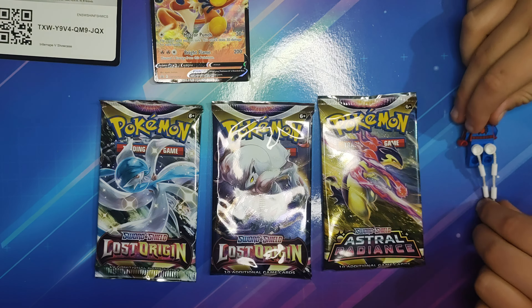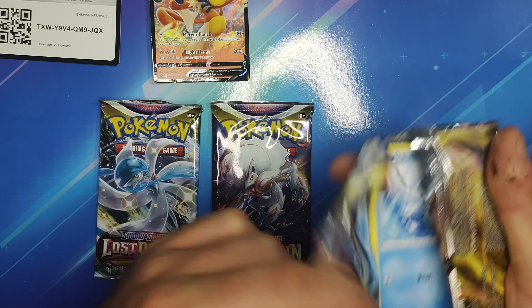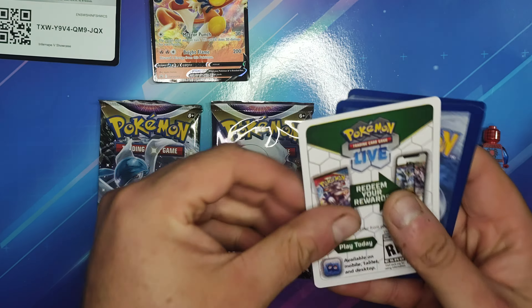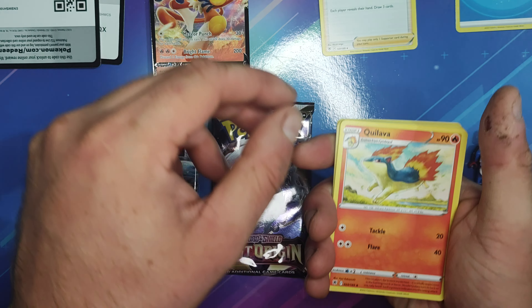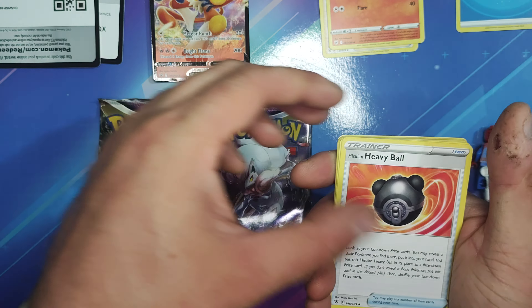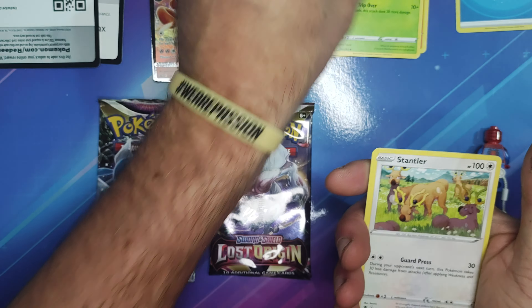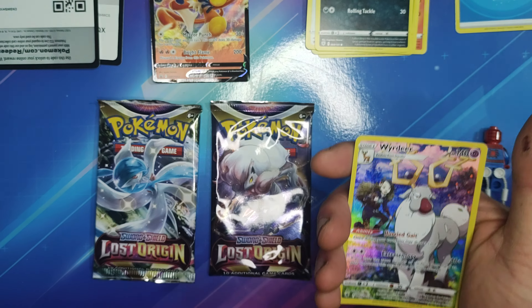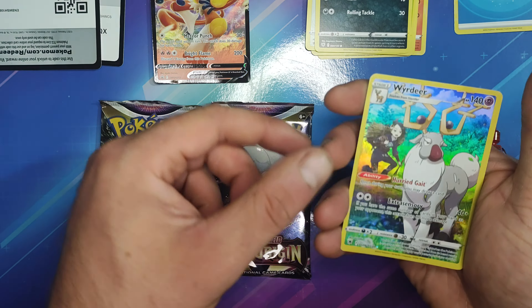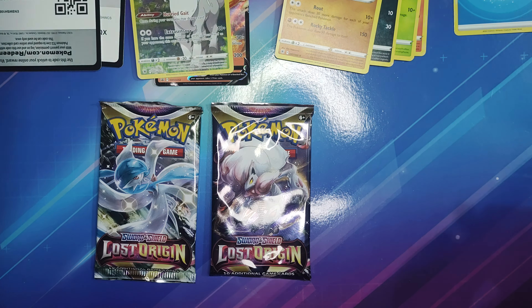So we're going for our first ever packet of Astral Radiance. Let's get into it and see what we've got. Do you think we're going to be lucky or not? We've got our code card. We've got our Energy, Choy, Quillava, Heavy Ball, Oshawott, Hoot Hoot, Cricketot, Stantler, Quilfish. Very nice — we've got a Rye Deer, that is a very nice card. We will put that on the Infernape. And we've got a Cleavor. So that was some good Astral Radiance — that was a good choice.